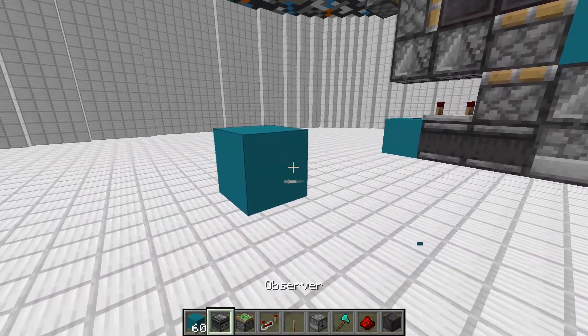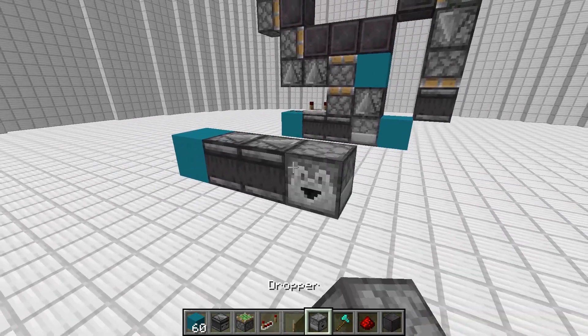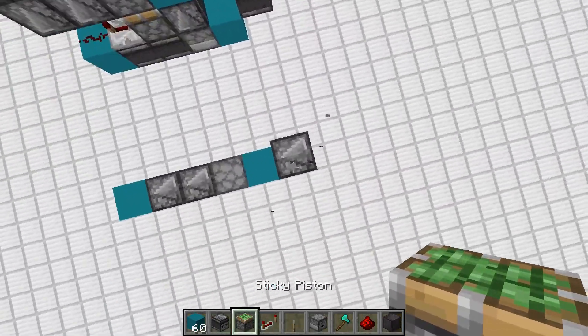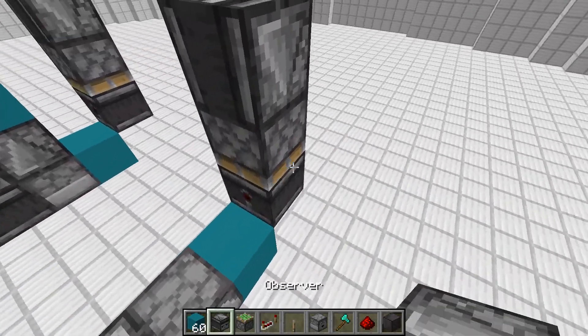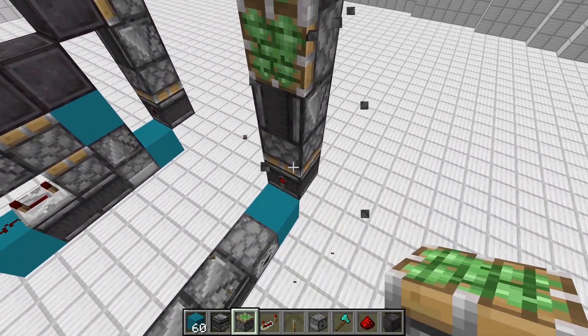First off, we'll start with a block at the bottom. This will have two observers facing into it from a dropper. Then we'll take a block into the dropper. One observer facing downward right here with a piston on top of that. Then you'll take an observer for that. Then we'll place two pistons right here. And then we'll want to reset that observer down there.